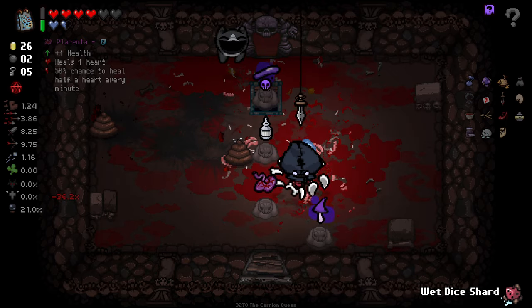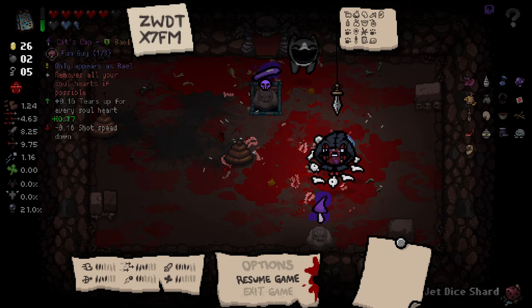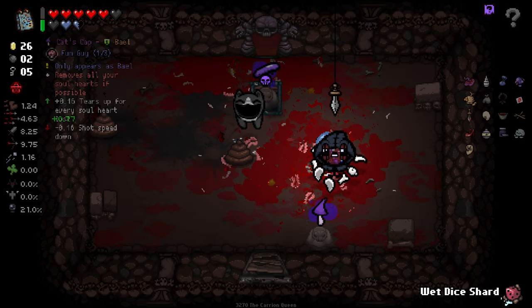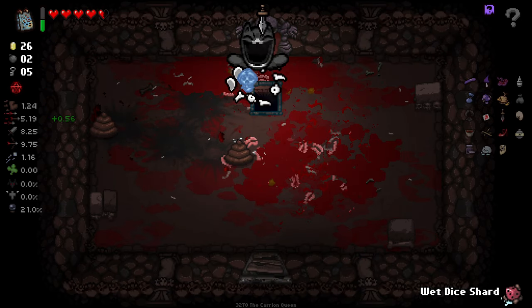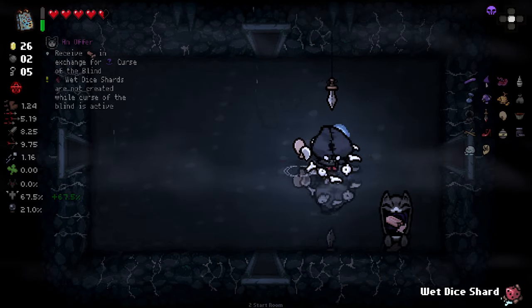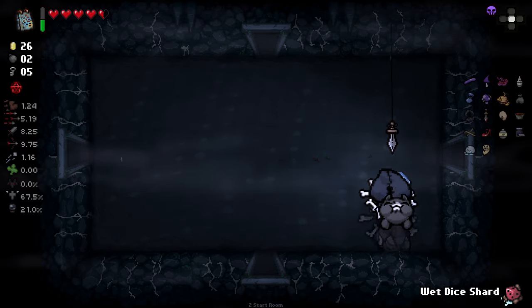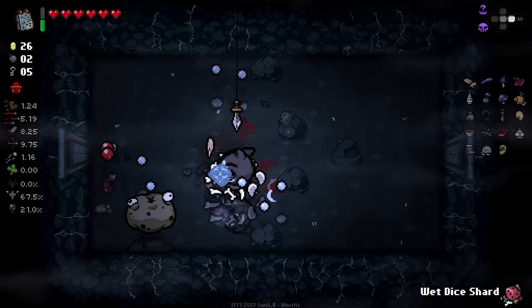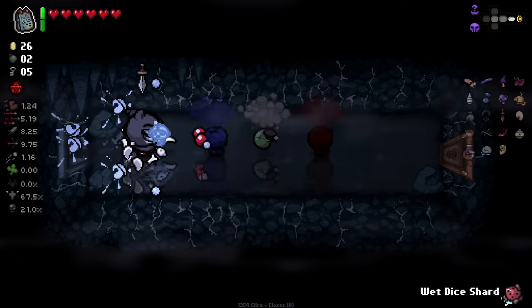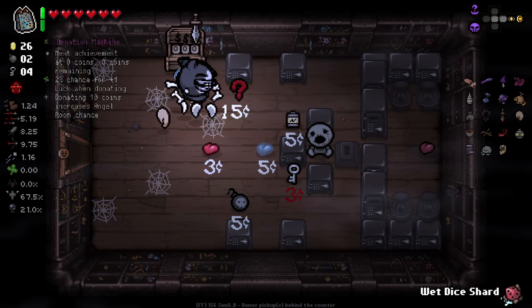We got four items here. Eye drops — lovely. Removes all your soul hearts if possible, tears up for every soul heart lost — that seems fun enough. And we got Cat Dog here: minus one to everything unfortunately, but we gain no stats down from it so it's not that bad. Rock Bottom is preventing a lot of negative stuff here. We'll take that in exchange for Curse of the Blind — Curse of the Blind's annoying but that's a very, very good item. I completely forgot about Vanishing Twin — it's just one of those items I never see.